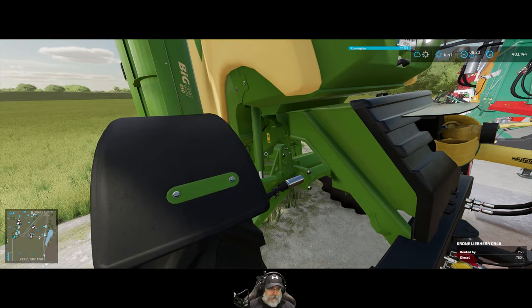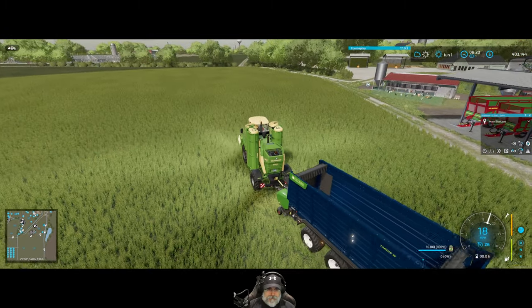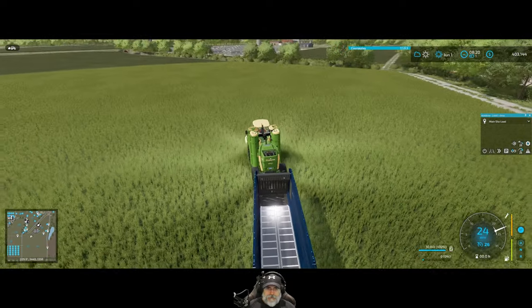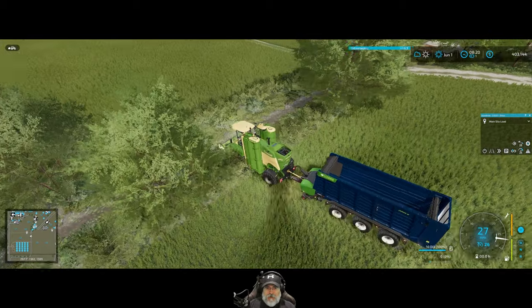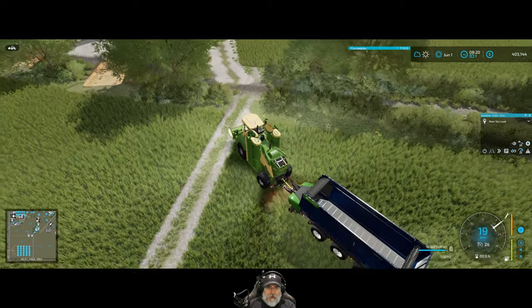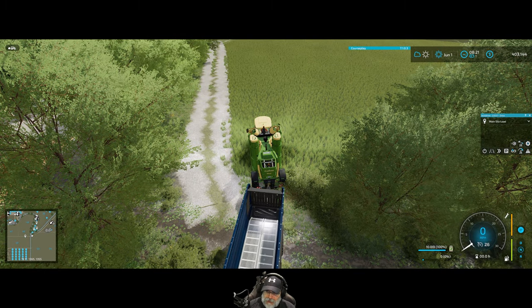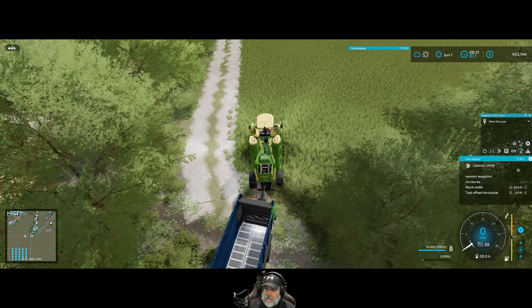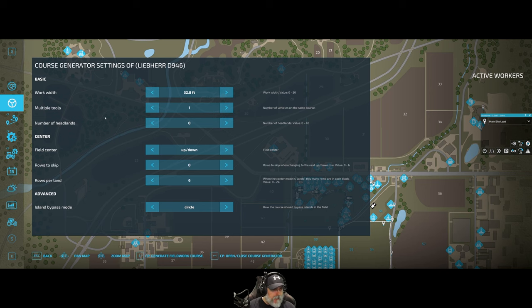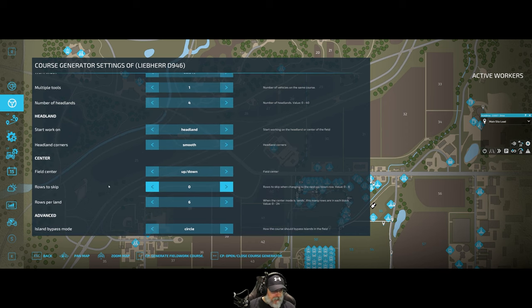Everything hooks up okay. I'm also going to change the course — right now it's just the spiral, but I think we'll do four headlands and then up-and-down passes. That should reduce the amount of leftover stuff I have to clean up afterwards. So we want four headlands, everything else stays the same. Let's generate the course — that looks good.